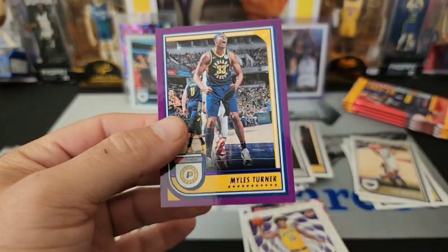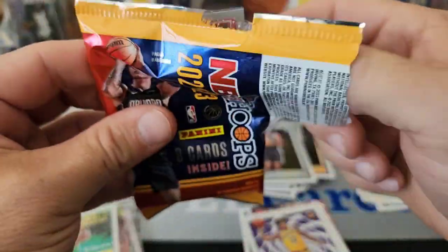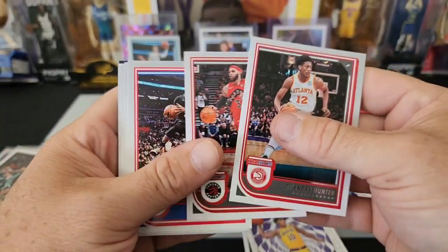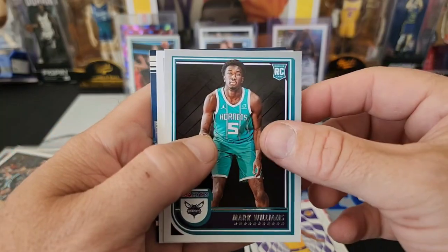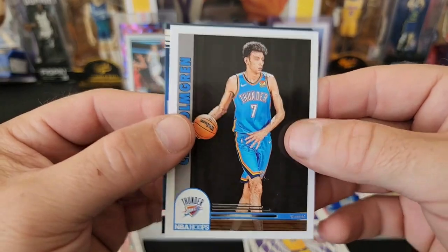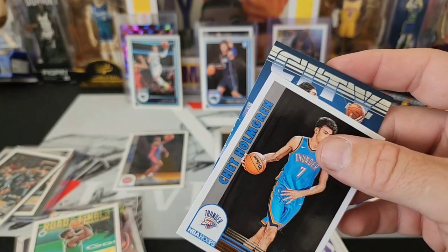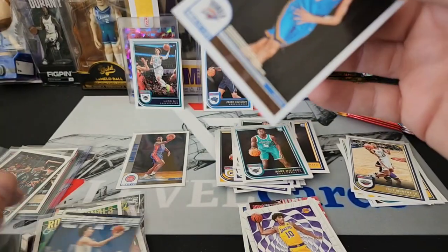Next pack — Mark Williams, Hornets got another rookie. Chet Holmgren — we'll take that. And a Josh Giddey on the back — nice, we'll take both of those. Wish the City Edition was a holo, but I guess not. We ain't that lucky today. We got three packs left and this hoops is going to be done. No more hoops this year.